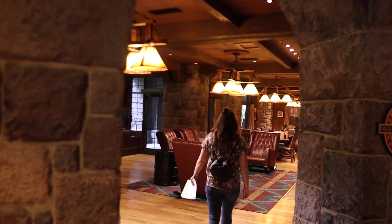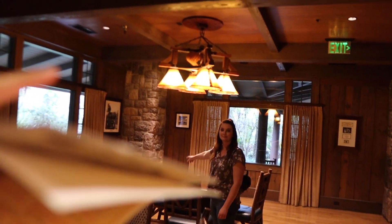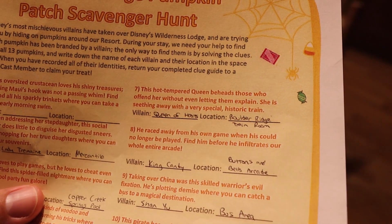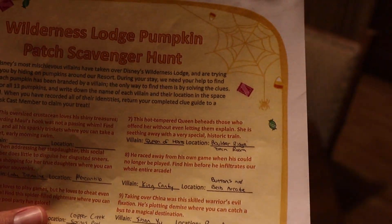I guess it actually is in here — we just walked past it. So kudos to Brennan for finding this one — this one's hard. It's way up there in the light, and it's the Queen of Hearts. The clue for this one is: this hot-tempered queen beheads those who offend her without even letting them explain. She is seething away with a very special historic train. Which is why we came to this room in particular — and we finally found it.